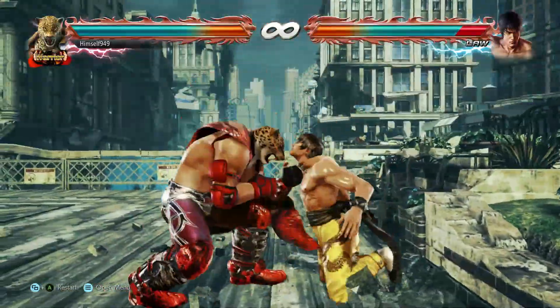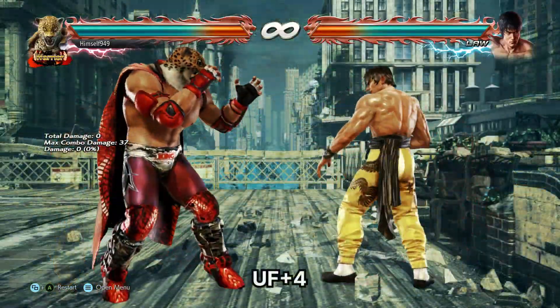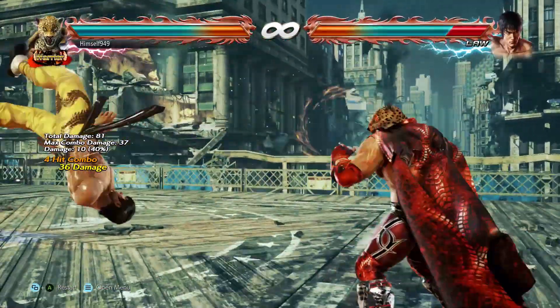Unfortunately they can duck it, but to cover that we have Hockney. This will launch them and do the same damage as a back throw. The only issue is they can hit forward, and if they do that, then they can punish you.